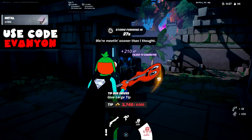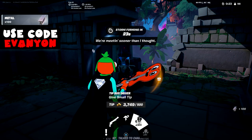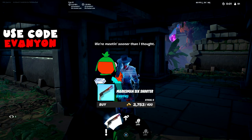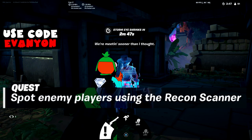Here we got Rath. You can give him a large tip for 4,000 gold or 500. He can review the future circle, and he sells an exotic pistol — the Marksman Six Shooter. The first stage of his quest is to spot enemy players using the recon scanner.